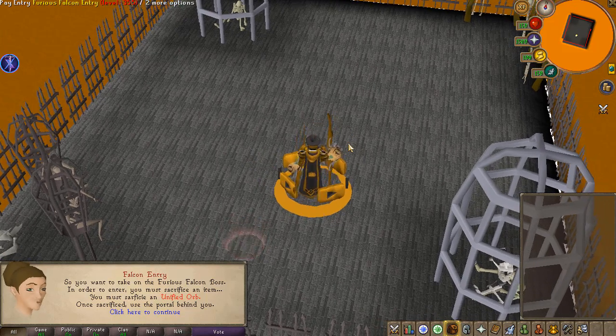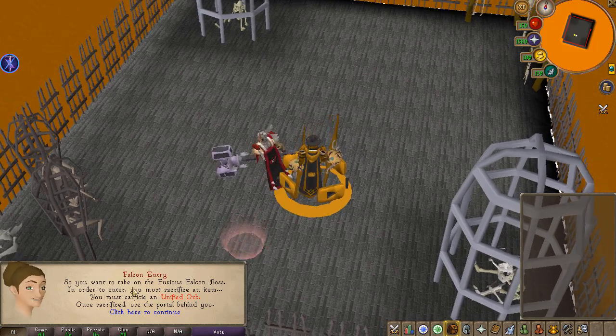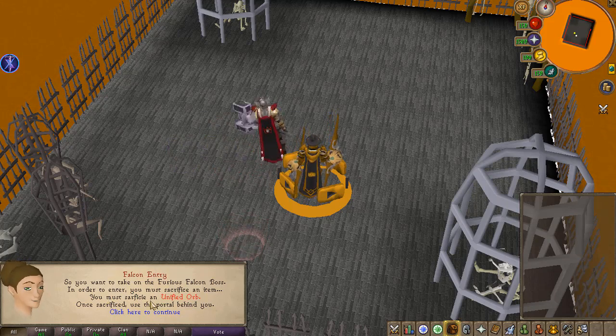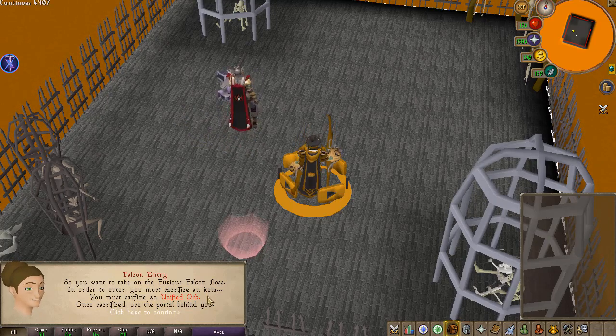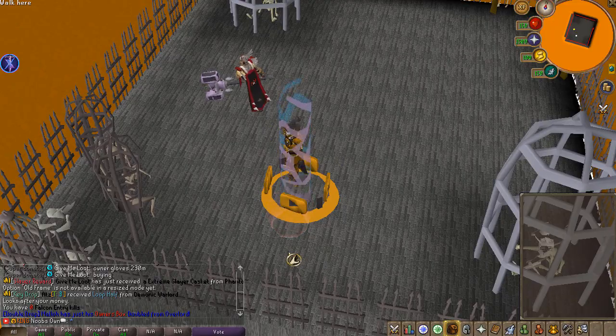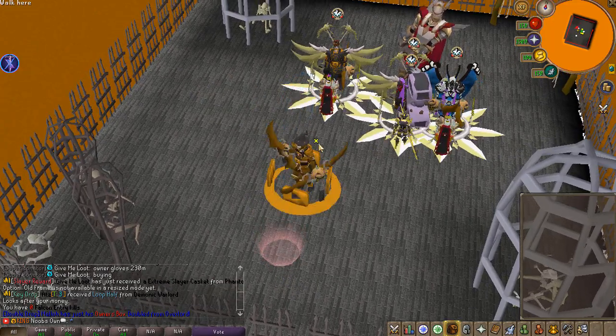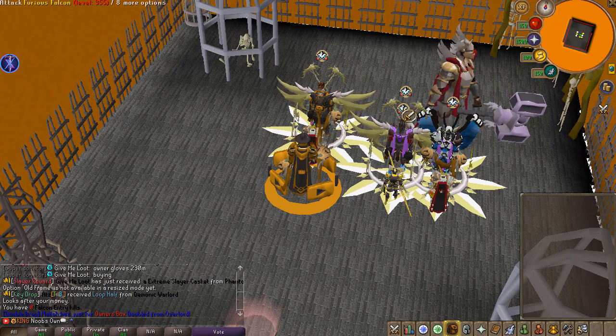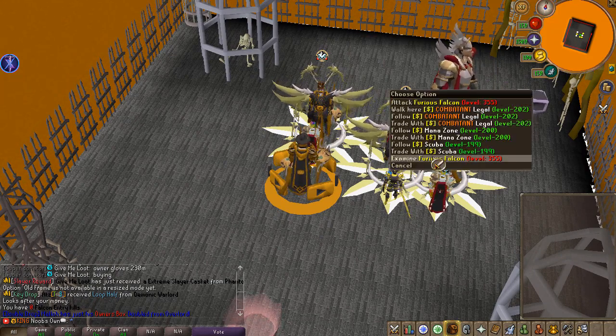You will have to actually pay in order to fight the Furious Falcon. If you want to take on the Furious Falcon boss, you'll have to sacrifice an item — specifically an Ununified Orb. Once that is sacrificed, you can use the portal behind you. I already sacrificed the Ununified Orb, so I was able to go to the actual Furious Falcon boss right here.